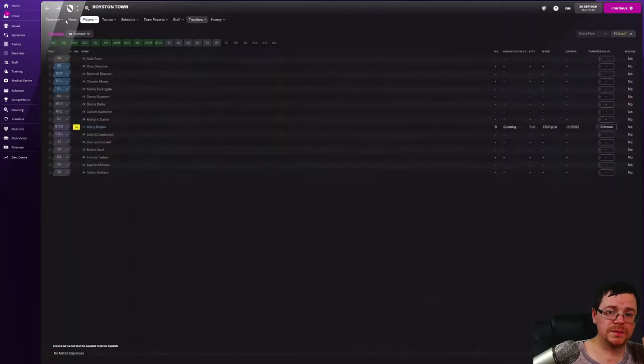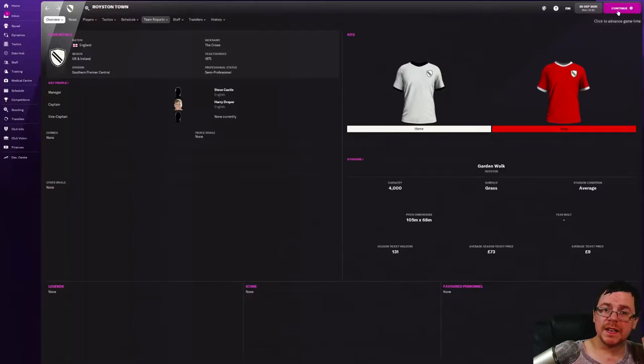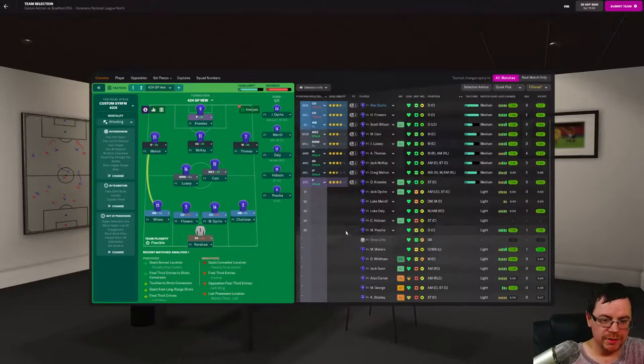Let's get ready to play our first team in the first series of the journey - Bradford Park Avenue. Team selection against Bradford Park Avenue is the exact same team as it was in the FA Cup match because why change a winning formula? Renshaw in goal with a back four of Wilson, Flowers, Max Deitch and Chaloner, with Lussie and Kane in midfield and a front four of Marne, McKay, Thomas and Knowles. Stanley is still injured so I'm not going to risk him.